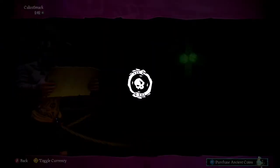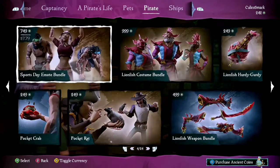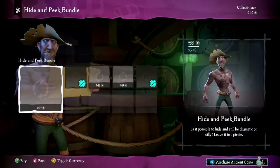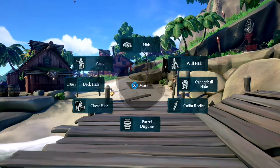So go to the Emporium, go to Pirate, then scroll around until you find the Hide and Seek Bundle and the Hide and Peek Bundle. The standard hide emote is free. You can get away with just using that one, but I recommend having four different hide emotes minimum.